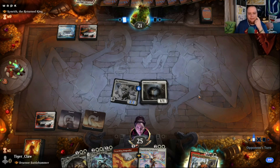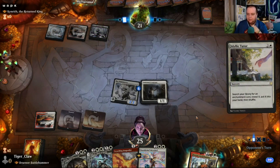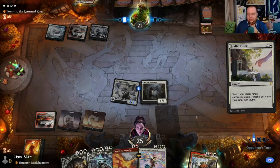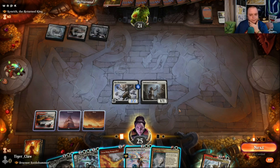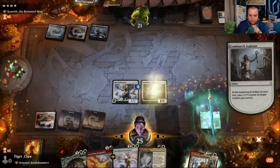If we draw a land, Lore Seeker — which of the Trinkets are they going to find? Fires of Invention — that is an annoying card. Do we go for the lifelink one? I think we're going to play the Sword because if we draw a land we can Bruenor-equip and deal lots of damage.